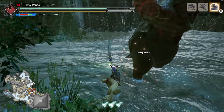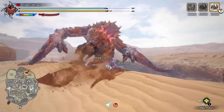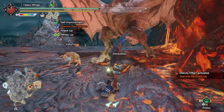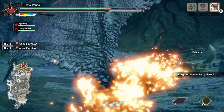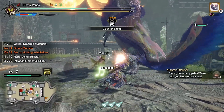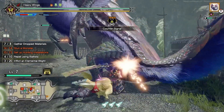Apexes are a new variation of monster introduced in Monster Hunter Rise. They are alternate versions of normal monsters with many differences. They are bigger than their standard counterparts, darker and covered in scars. They have new attacks and are some of the hardest challenges Rise has to offer. As cool as the fights are, Apex monsters leave a lot to be desired and fail to truly live up to their potential.